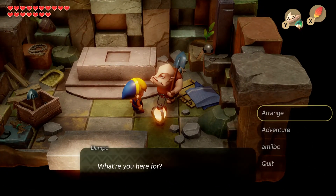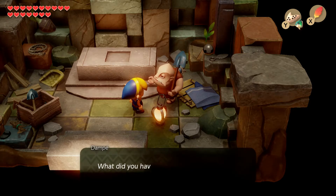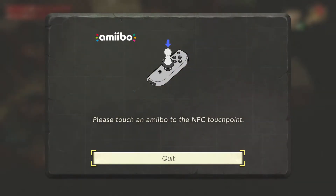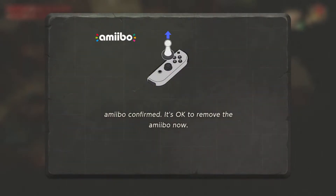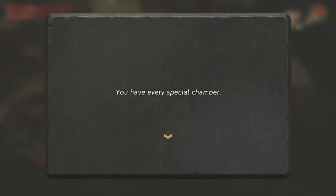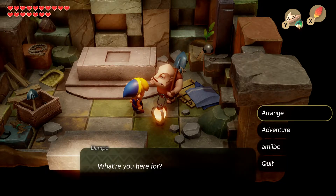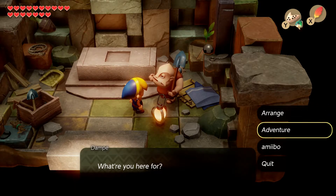We're going to do one more — Breath of the Wild Zelda. Amiibo confirmed. 'You have every special chamber.' Okay, confirmed — there's no point in scanning more than five amiibos, and that's all they do in this game. No overworld, no special outfit, nothing else you can get from them.